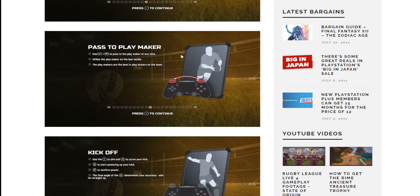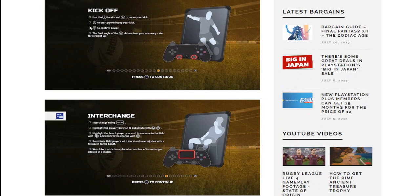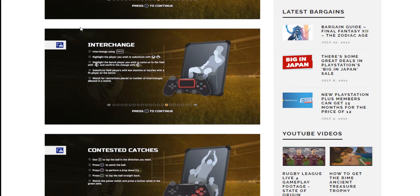Pass the playmaker — same old, same old there. Kickoff: this is different — to actually kick, it's the right analog stick. You hold it down and then push it up to confirm the power. I prefer holding the analog stick down to sort of charge it up rather than just pressing the button. Not a big change though. Interchanging: press the touch pad and cycle through the plays you want — we talked about that before.